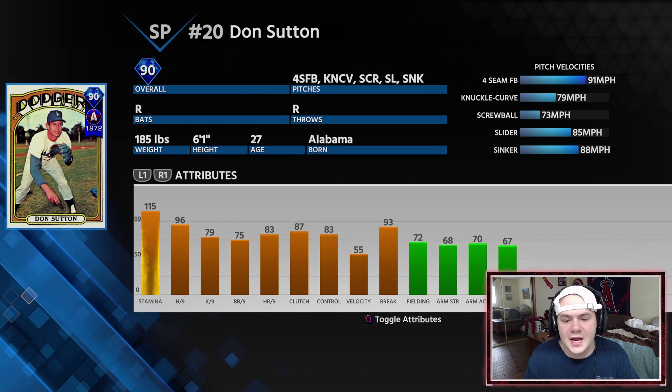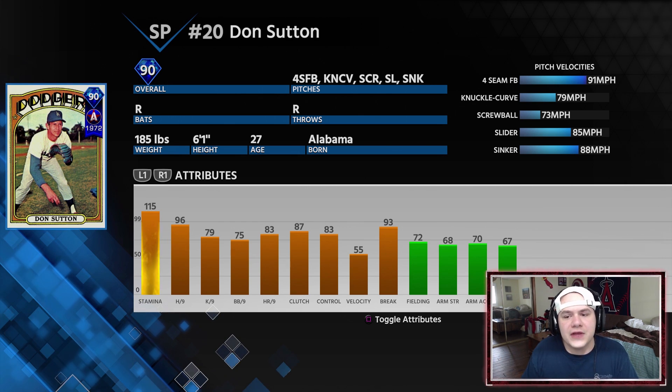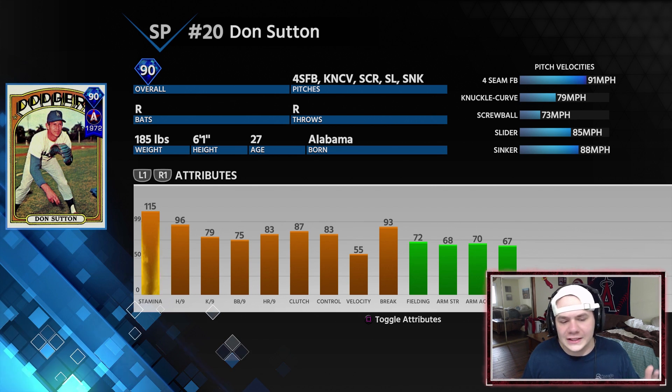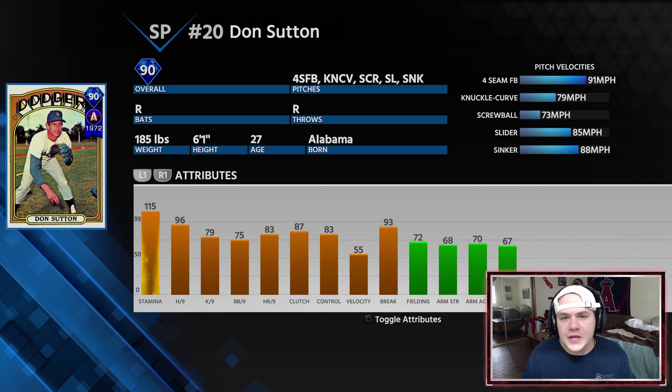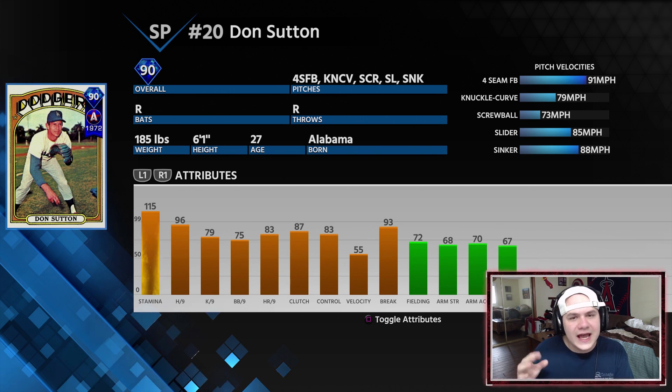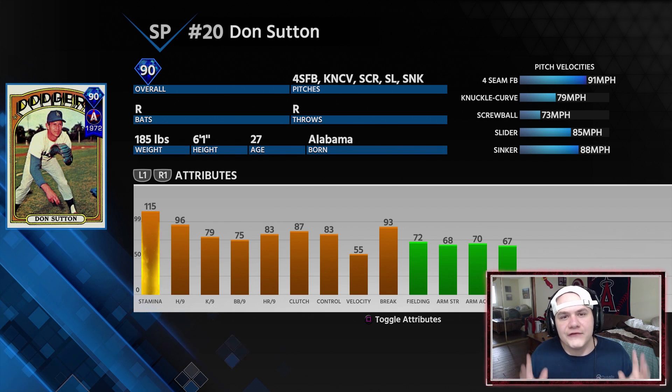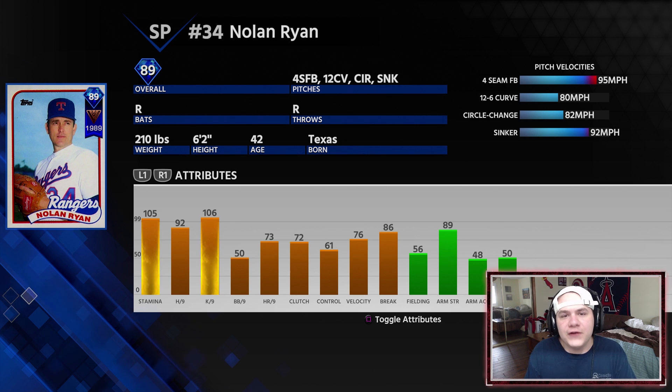79 Ks per nine, 75 walks per nine, 55 Velo, 93 break. The biggest thing about this card is the slider is really good, and you can mix in the screwball as your out pitch. The sinker will also be very effective. One stat that gets overlooked is stamina — 115 stamina is a big plus because I like my starting pitchers going deep into games. I don't like going to my bullpen early.